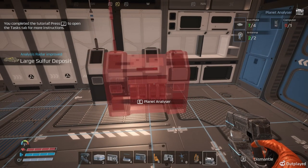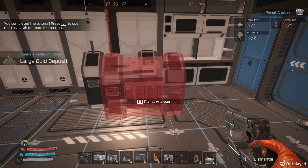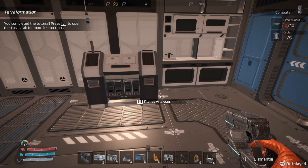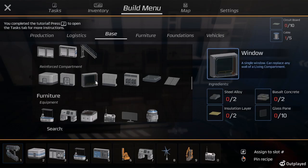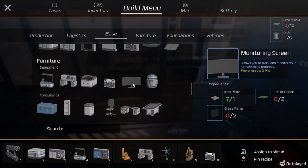Now I've got to make a large sulfur material analyzer and large gold deposit reinforced. Now let's take a look at the computer screen — oh, big window, cool. Terraformation complete.